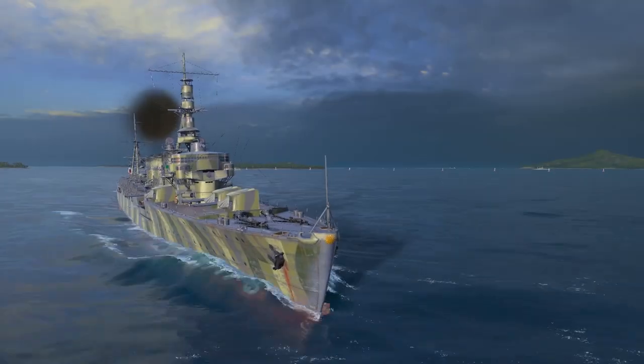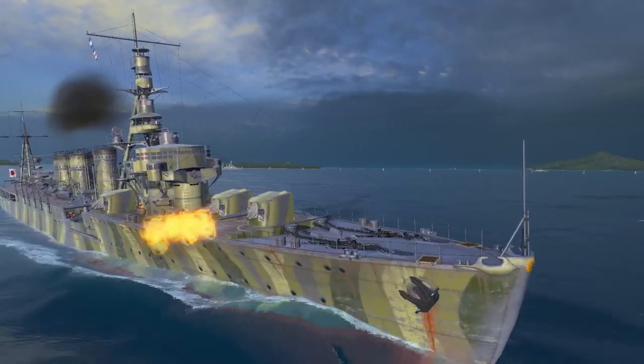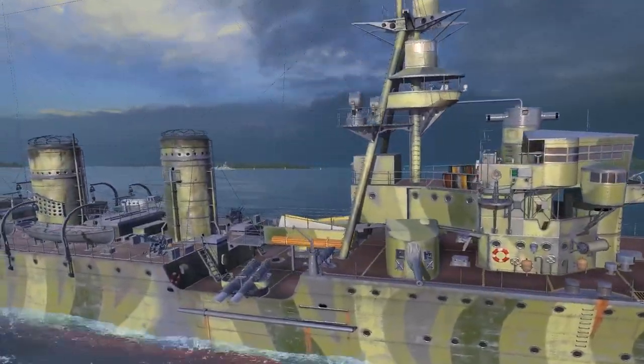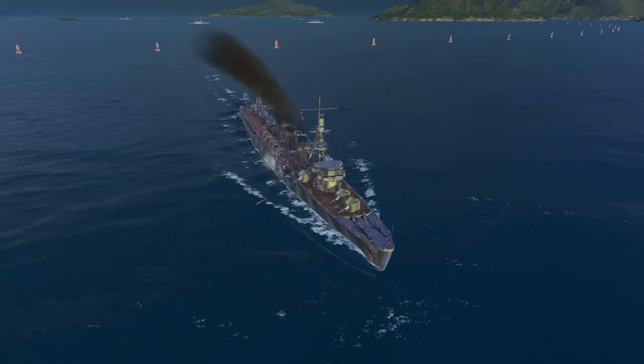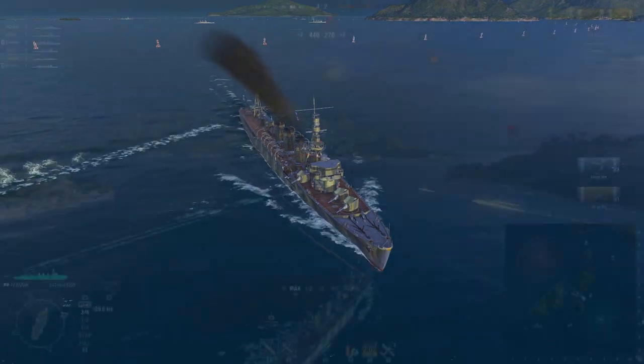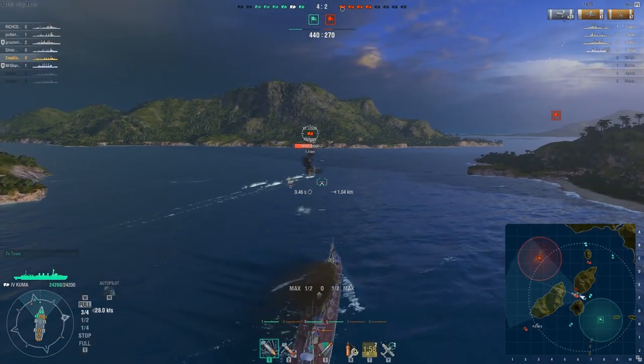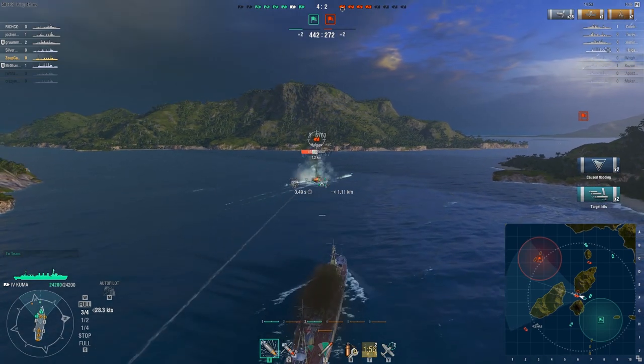The Imperial Japanese Navy offers a different approach. Fast and stealthy, these cruisers are loaded with long-range torpedoes, making them a dual threat. While they might lack in anti-aircraft capabilities, their torpedoes and fire-starting HE more than make up for it. Be wary when these ships are around.